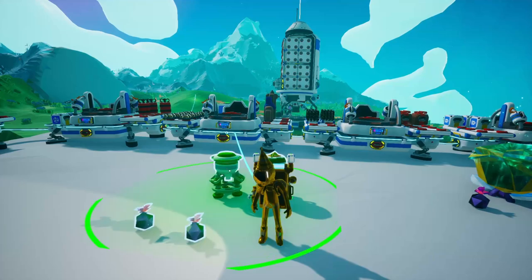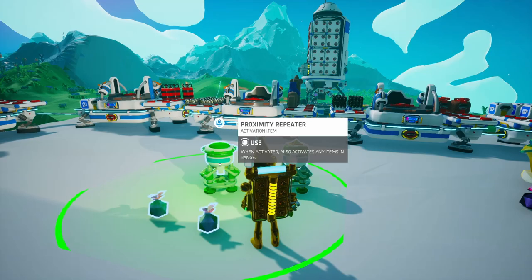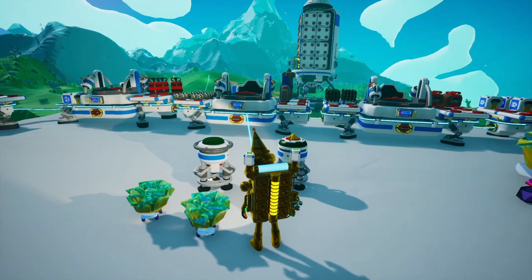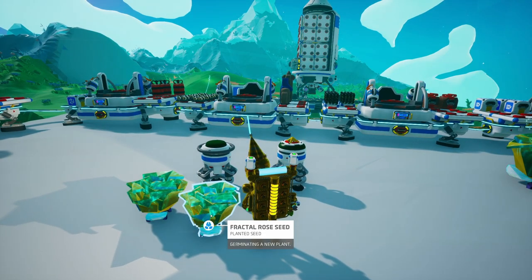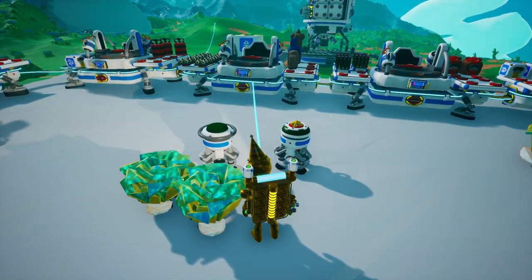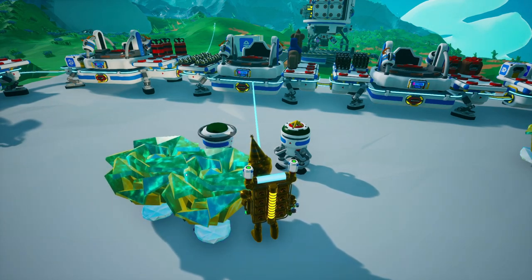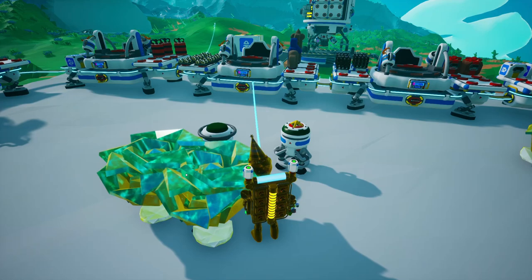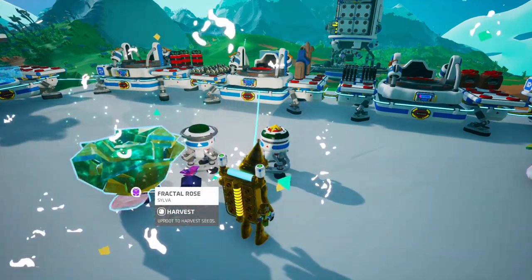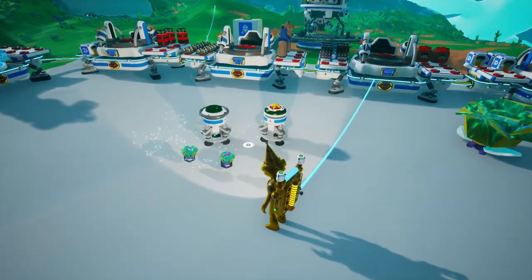We're going to be using a proximity repeater in order to grow these plants automatically. If a proximity repeater goes off, then all the seeds in its vicinity will be planted automatically. Now if each of these plants dropped more or less than one seed on average, the proximity repeater would either cause the population to shrink or to grow — both of which are bad. So it's actually a good thing that we can use the proximity repeater forever with this stable one-seed drop.